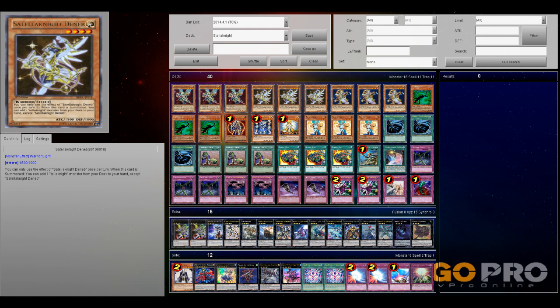This is my current list, a short set. The monster core consists of three monsters. First we have Deneb, pretty much a Stratos. Altair, a Debris Dragon for Satellaknights. And Vega, that gives you an extra monster on board — so an extra summon.